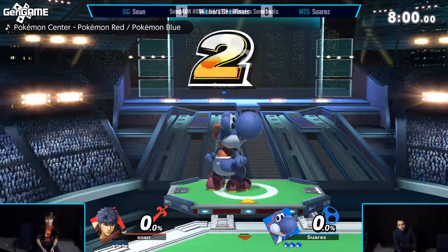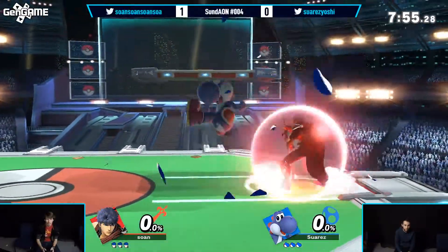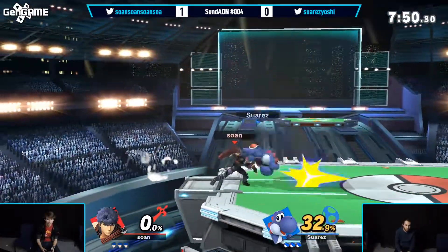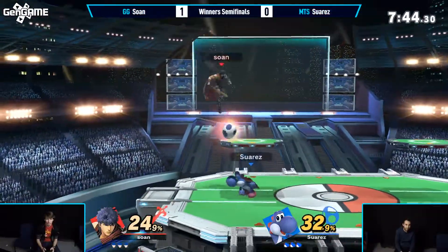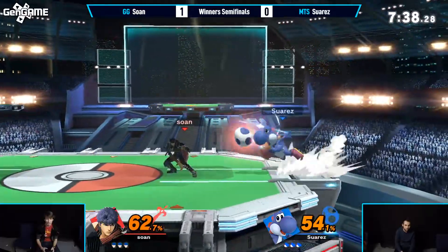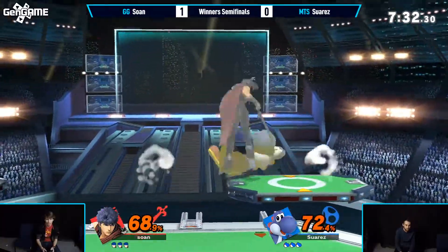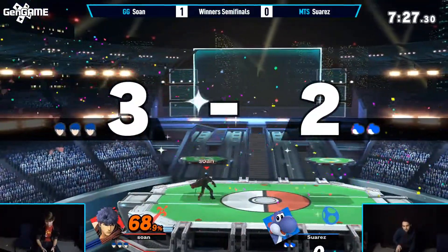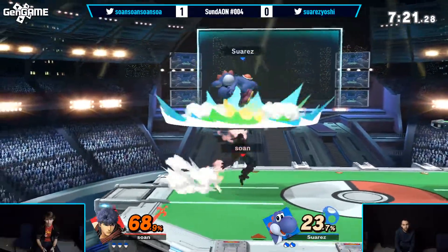Going right back to Pokemon Stadium 2. Is this going to be like Long Island's Smashville, where we just go there? That's why he counterpicked it. Sona having the better of him, gets that first 32%. The tap dance does so much — it calls for another massive hitbox move. Yoshi's already limitless arsenal. We haven't seen much down B from Suarez, mainly because it gets punished a lot. Calls him out — that was very nice. Sona is playing in a mind of his own right now. He's playing so clean — great combo.